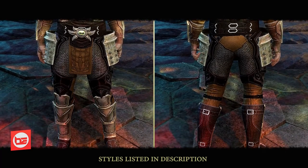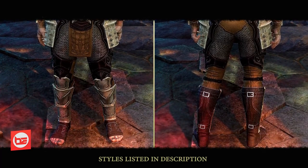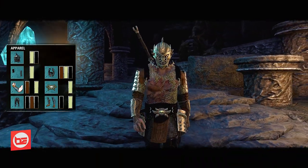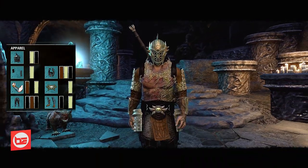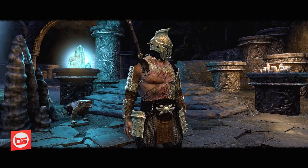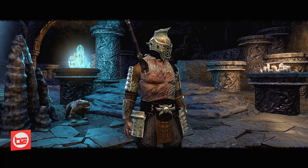You can find a full list of all the fashion items worn in this video in the description. For the colors we're using a mix of Akatosh's Scales Gold, Void Pitch, and Dwarven Brass. We're also using the Peri Afflicted Skin with the Deadlands Firewalker personality.